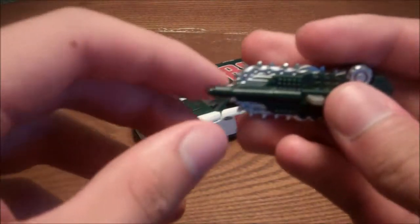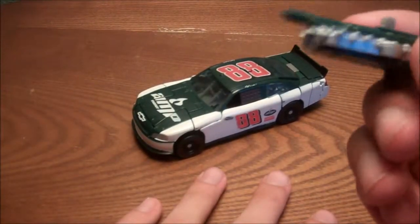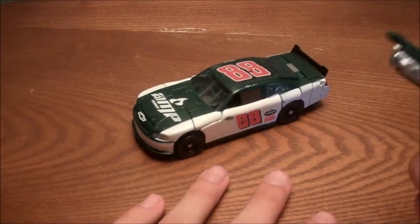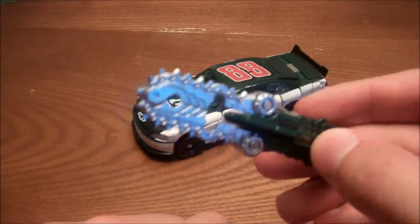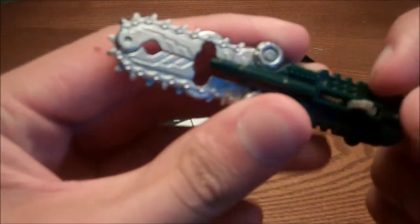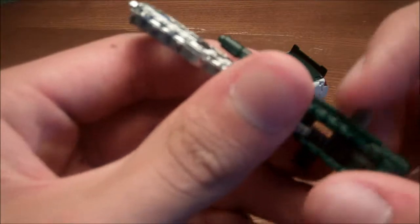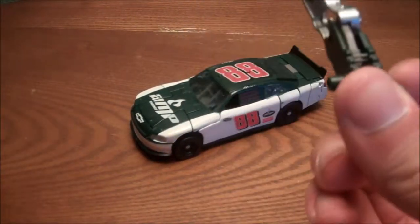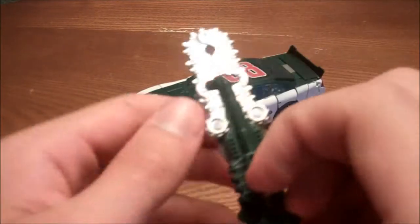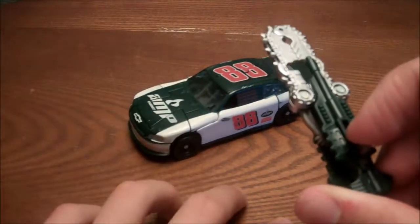It just comes with a little green and silverish chrome chainsaw or blaster thing. If you press this button back, you get a chainsaw. Sadly, it does not lock in — I could see this being locked in with a little piece that would hold it in place. But the only time you got a lock on a weapon was with the Voyager class.